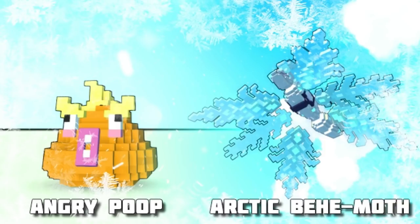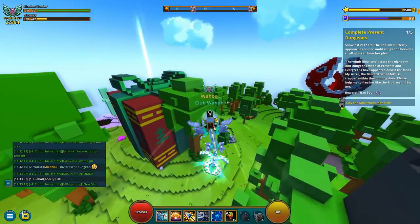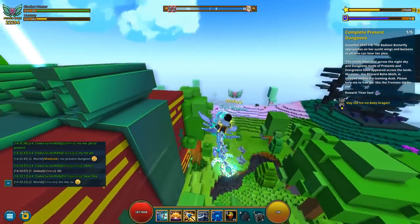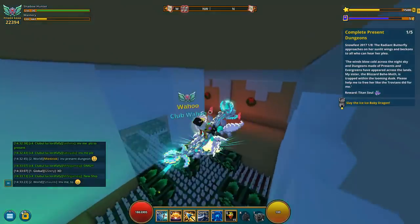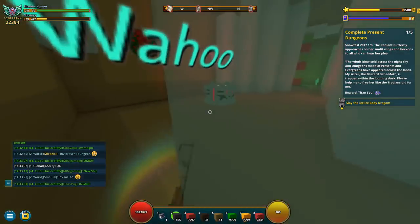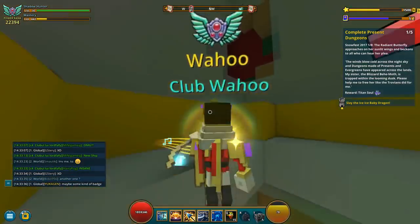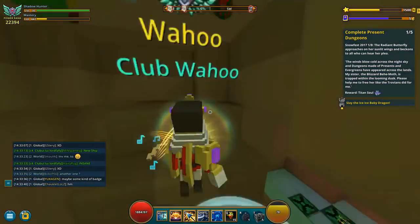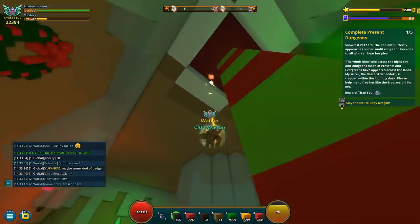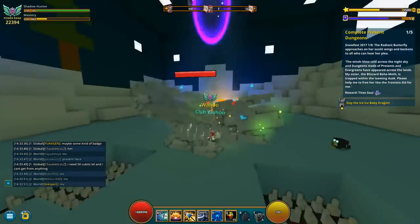Without further ado, let's head into step one. Step one is to find five of these presents. They can be found in any biome, any difficulty. You just have to go through it, defeat the boss, and that will count towards these five dungeons. Again, you can do it in any biome, any difficulty, so it should be quite easy.